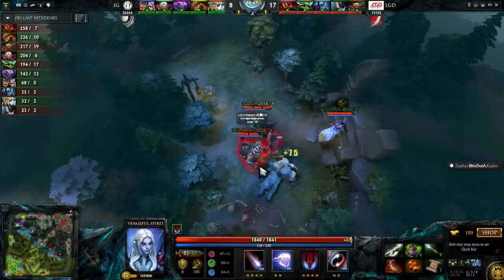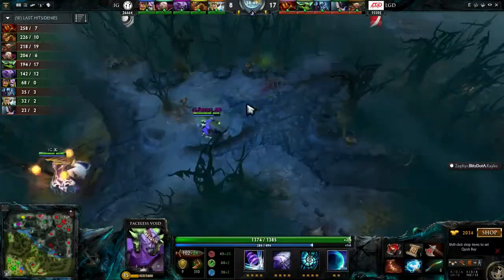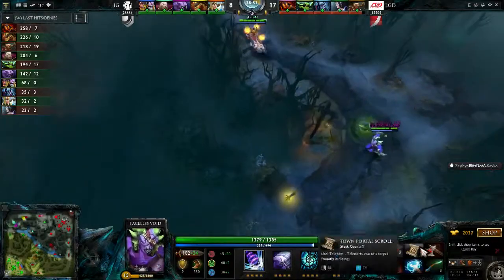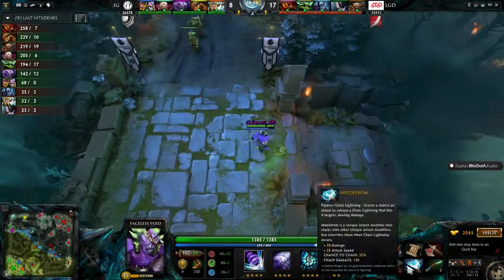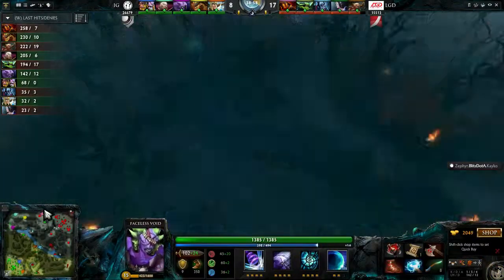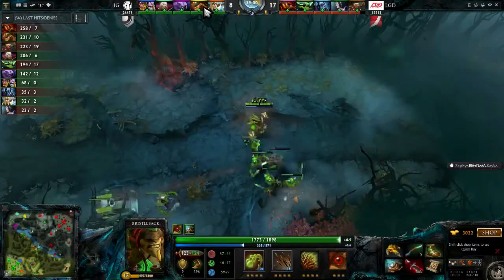The fact that he's a support hero and he's able to get an item like this is going to help so much — especially since the Faceless Void doesn't have the Black King Bar. If DD manages to Heaven's Halberd the Faceless Void, he's not going to be able to attack in his own Chronosphere. And even the Bristleback who relies on that kind of physical damage.